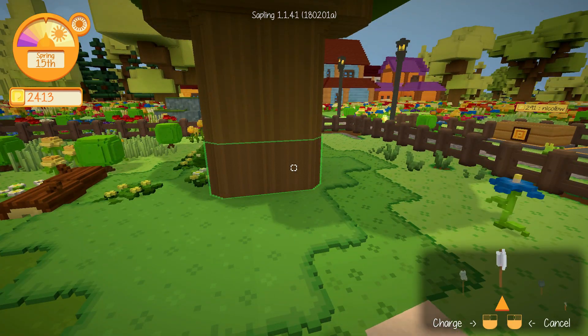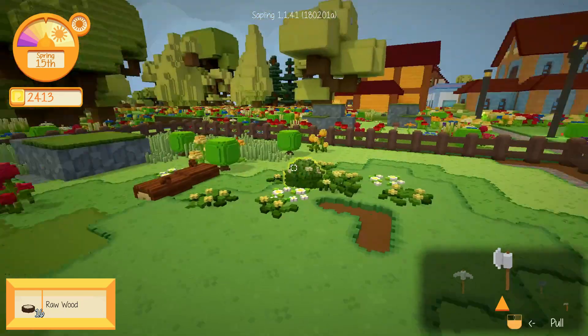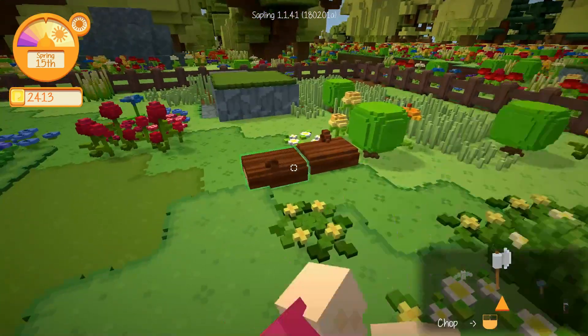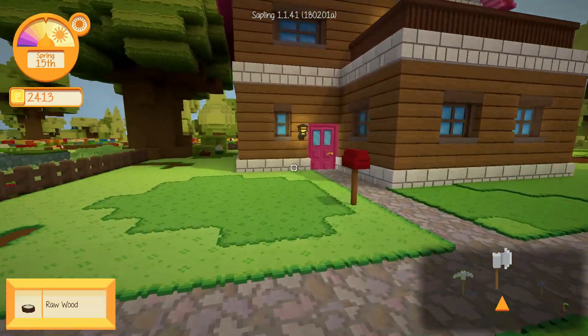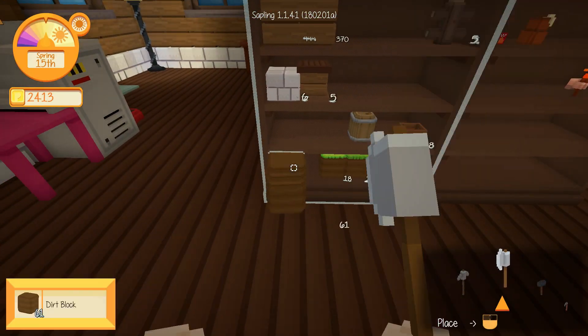Let's chop this tree down — say goodbye, tree! And then we need to clear all of this out, chop these down as well. We're going to need dirt, so let's grab the dirt that we have.